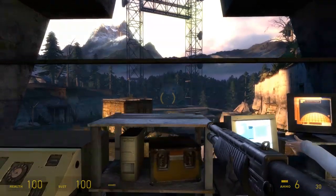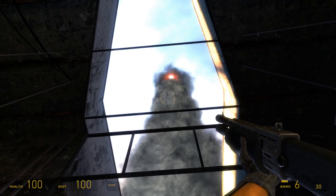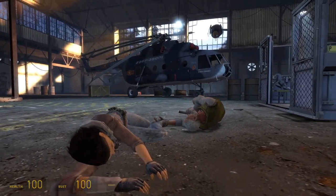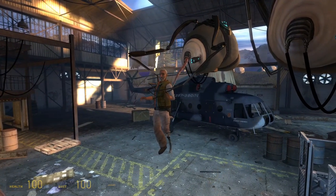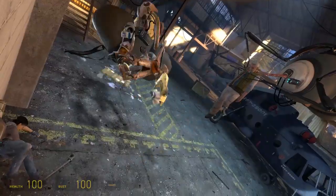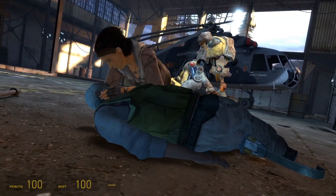With the Combine dealt with, Magnuson launches the rocket, and it successfully manages to close the Super Portal, completely cutting the Combine off. Gordon, Alyx, and Eli head over to the helicopter Gordon and Alyx will use to travel to the Borealis, but as they're about to leave, they're attacked by two Combine advisors. Gordon and Alyx are pinned up against the wall, and they're forced to watch as the advisors kill Eli, though Dog intervenes before they can kill Gordon and Alyx, and the game ends with Alyx cradling her father's body, sobbing uncontrollably.